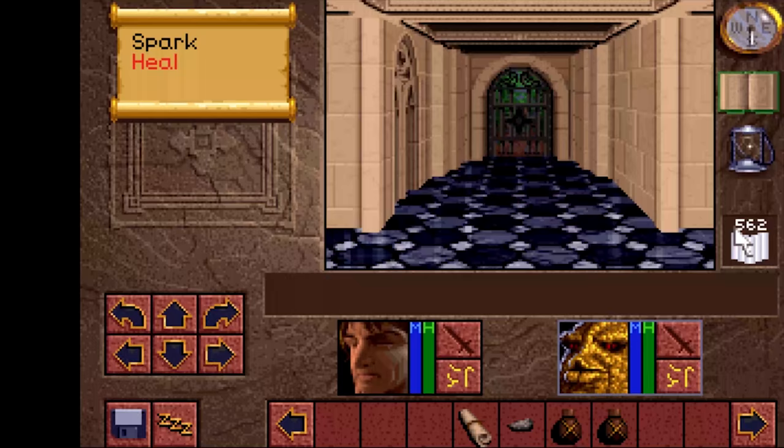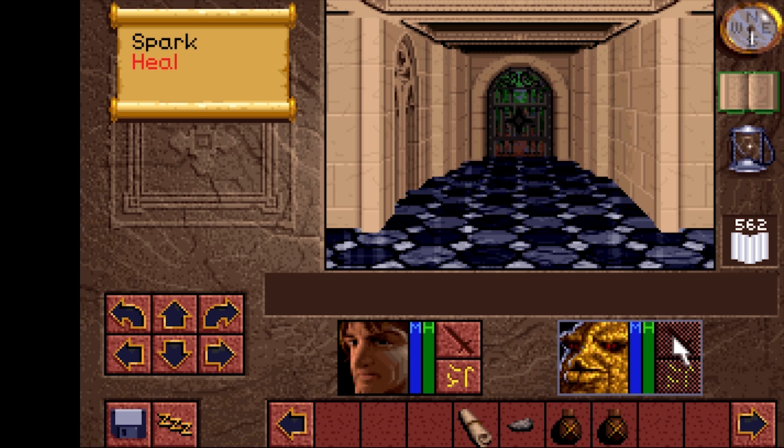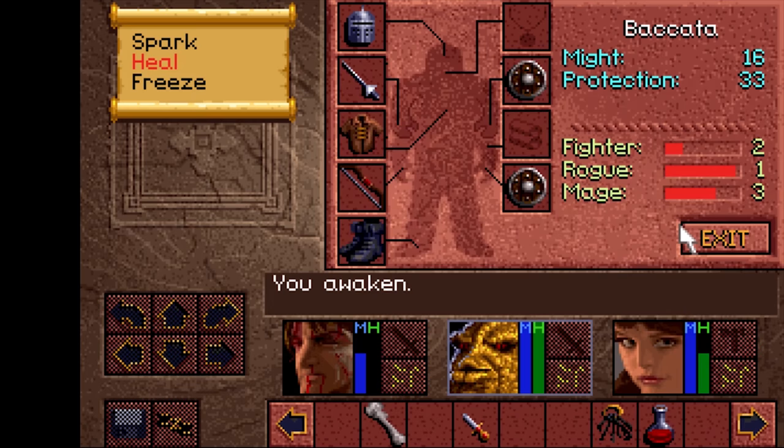Number 6: A cool trick that I learned is that you can equip a ranged weapon on Bokkara and he will attack both ranged and melee at once. This can be very effective and also increases Bokkara's rogue skill. I find that the best ranged weapon to use is the valkyr crossbow.